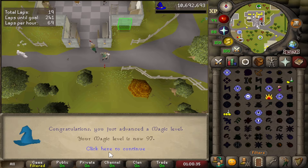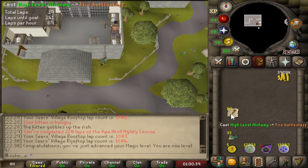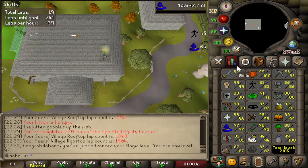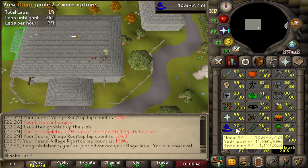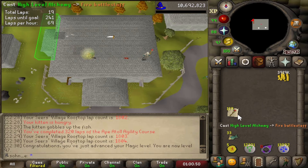97 magic — do we get anything for that? Nope, we didn't get a single thing for that. Two more levels till 99 magic, and that is 2.5 more million XP to go. Our cash stack is looking nice again.